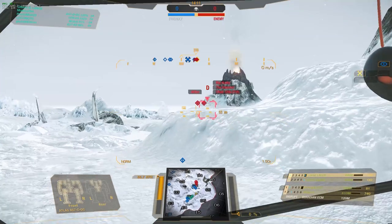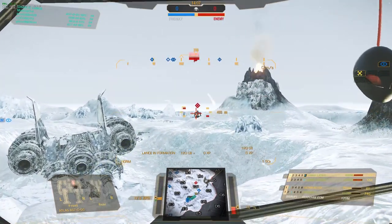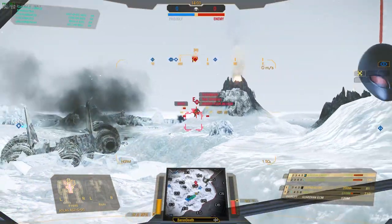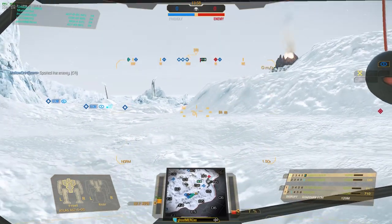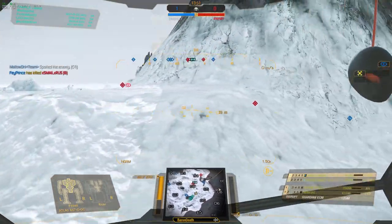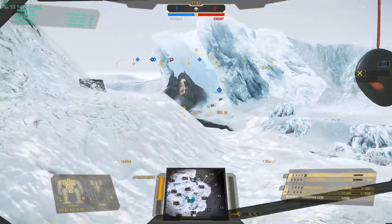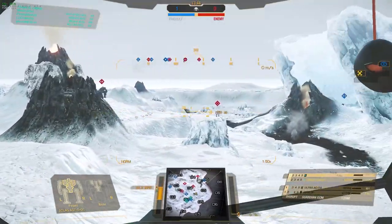I start to make a fairly common mistake right here. I poke up, I see some enemies, I take my shot, and go straight back down that very narrow ramp. That means I'm completely blocking this ramp, which I realize, and so I go forward again and move off to the right. That way, if anyone else needs to use it, they don't have my fat ass in the way.